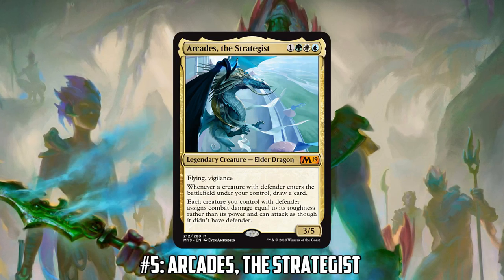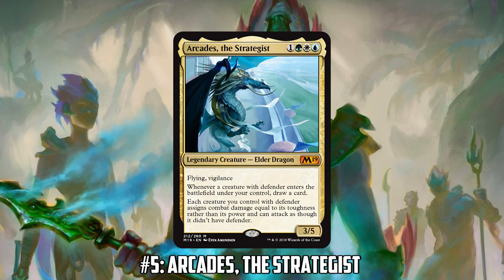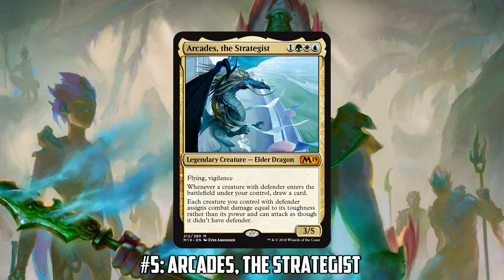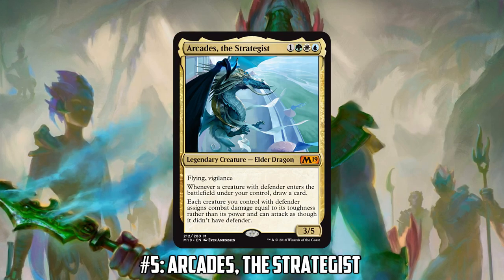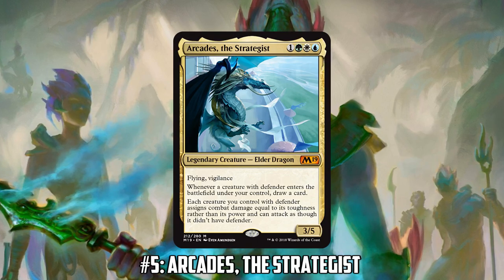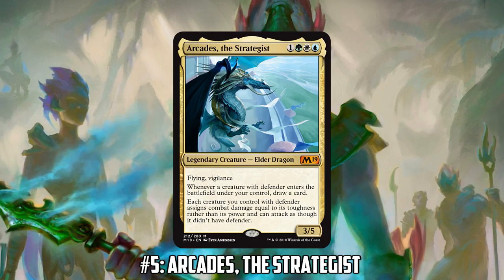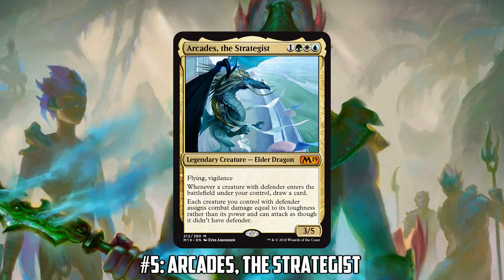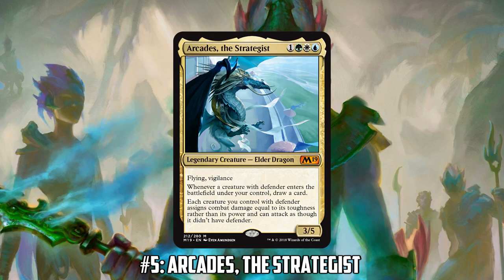He's in three colors — white and green are most relevant for Defenders, and blue provides extra support and card draw. Before Arcades we had Doran the Siege Tower as a pseudo-Defender commander, who makes creatures deal damage with their toughness, but Doran doesn't let Defenders attack and doesn't draw cards. Arcades is only four mana, which is crucial because you're going to have to replay him multiple times throughout the game.